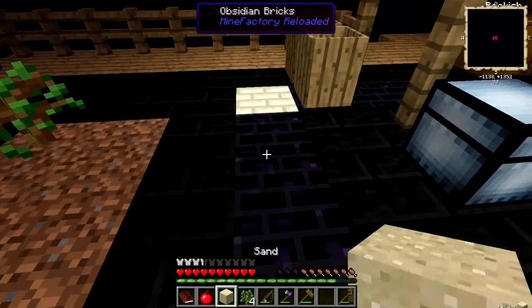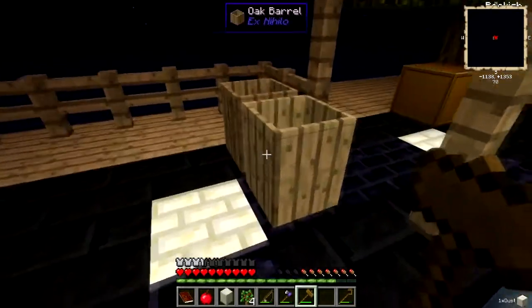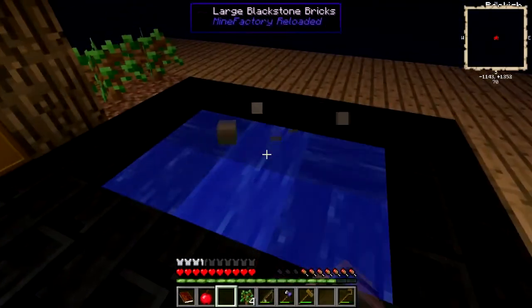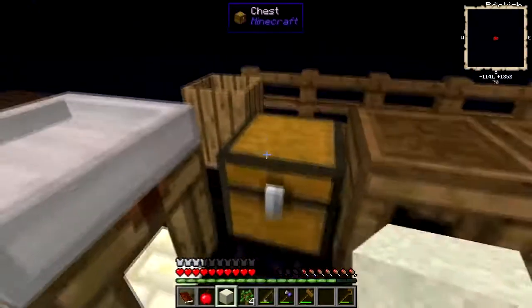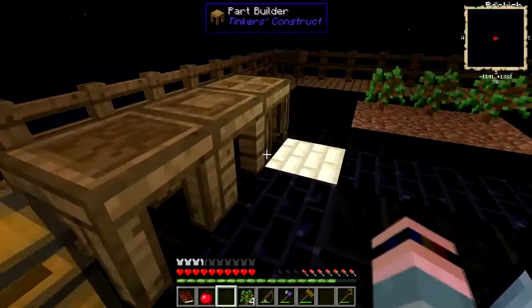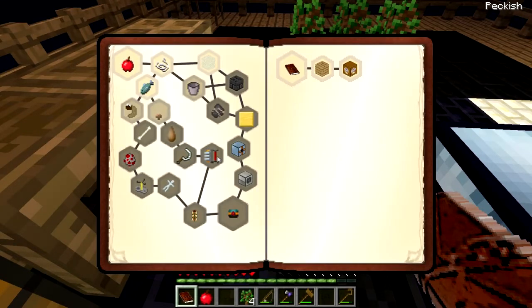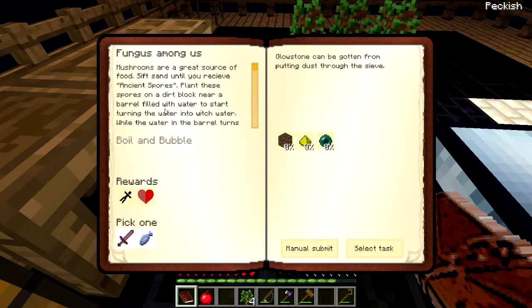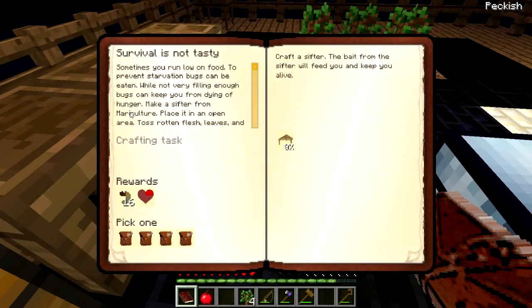If you put gravel through the sieve it will give you flints. But it has to be a barrel of water, and I have no way to get a barrel of water. So we have a problem — I can't do that until it rains. Let's try something else. How about 'Survival Is Not Tasty'? Create a sifter.